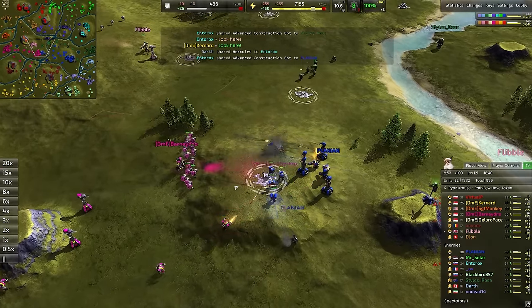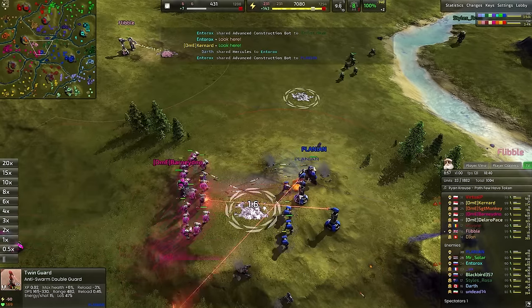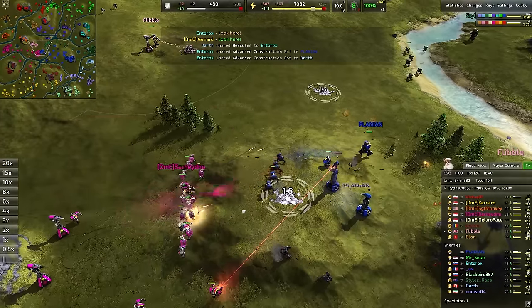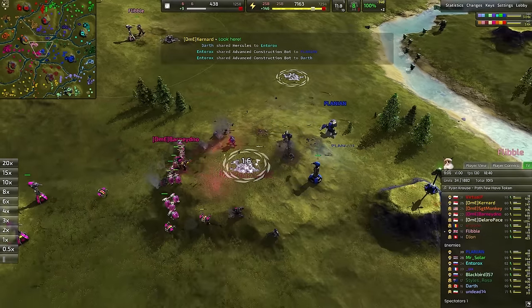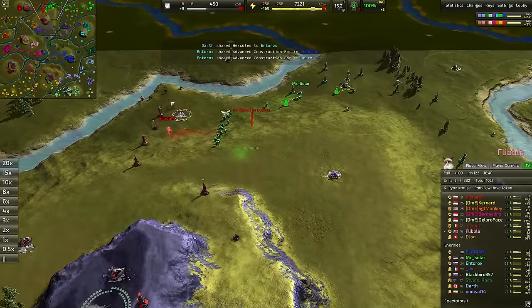We do have a Twin Guard up here as well — Twin Guard capable of outranging the Rocketeers, but only by a little bit. The range here: 480 versus the Rocketeers' range of 475. So quite literally by five range, which is not a lot in this game. That means that Twin Guard will fall to the substantial number of Rocketeers out here on the front line.